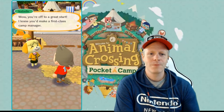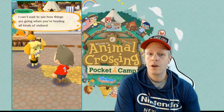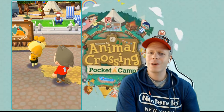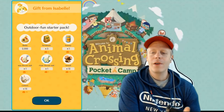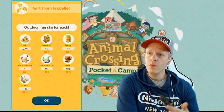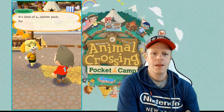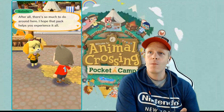Isabelle says: "Wow, you're off to a great start. I knew you'd make a first-class camp manager. I can't wait to see how things are going when you're hosting all kinds of visitors." She has more surprises — a small campwarming gift: the Outdoor Fun Starter Pack containing bells, fertilizer, honey, a sea-throw net, a river throw net, wood, 15 cotton, 15 wood, and 2,000 bells.